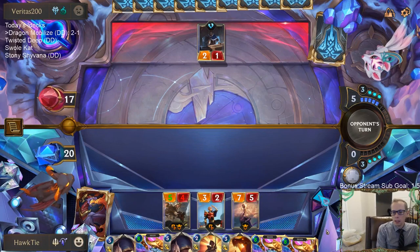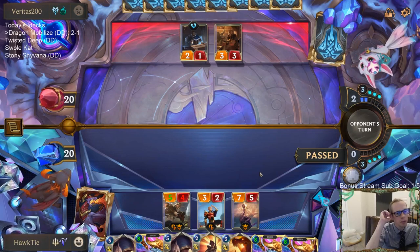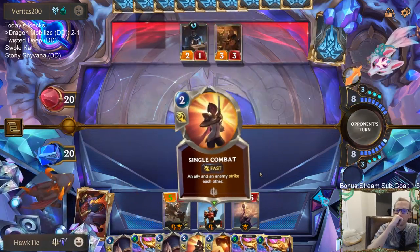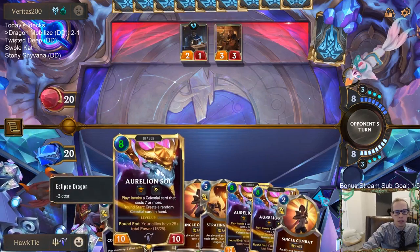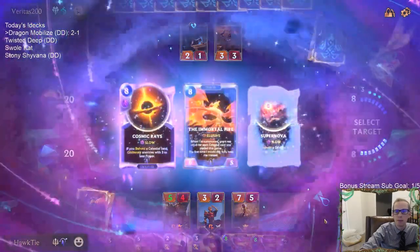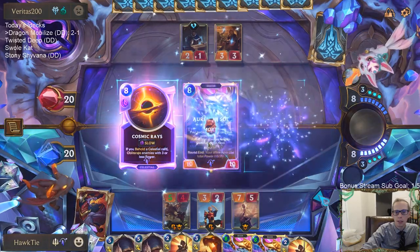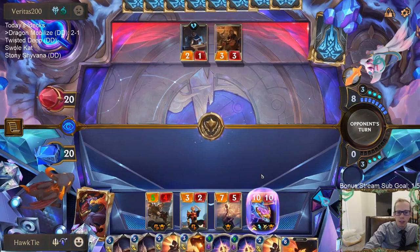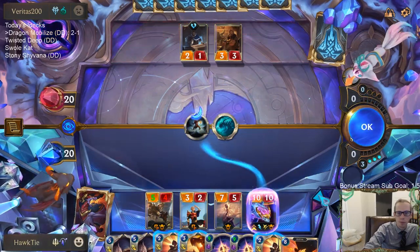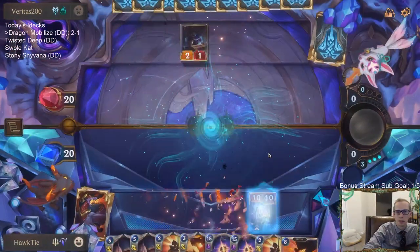It's possible they have two-mana removal plus Ruination to take out Aurelion Sol, but they'd have to be forced into that. If they don't have that, they're in trouble. Even if they do, we still get a celestial card and we have more Aurelion Sols coming — so we just do it. The Supernova obliterates twice but I want to get the Immortal Fire because I'm expecting the two-mana removal plus Ruination. I want to play the Immortal Fire next turn before our other Aurelion Sols while attacking.